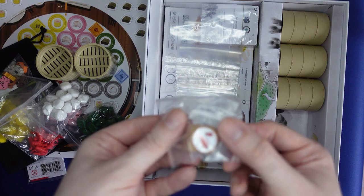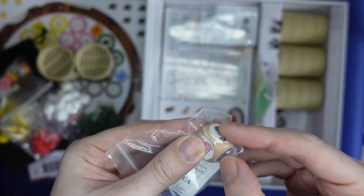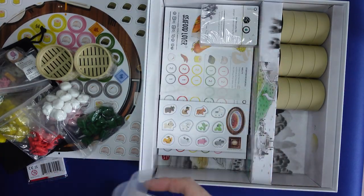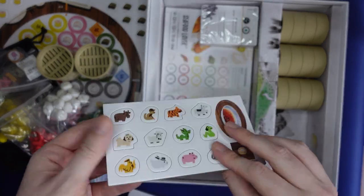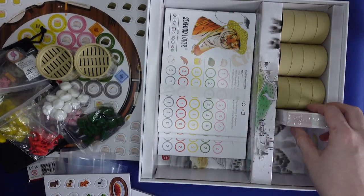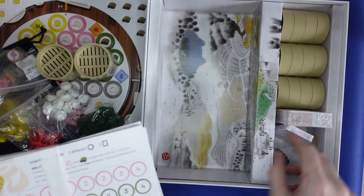Lots of bags for when we punch everything out. The wooden ones would replace the cardboard ones — so that's good. Cards we'll look at in a minute. Player boards and more cards.